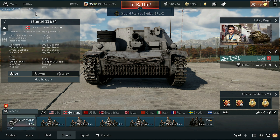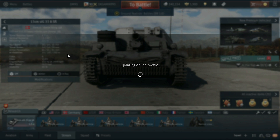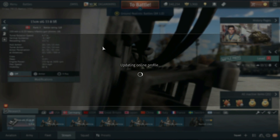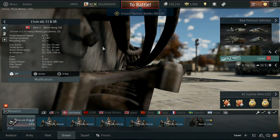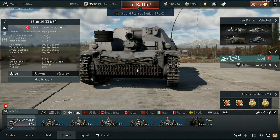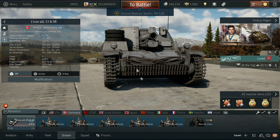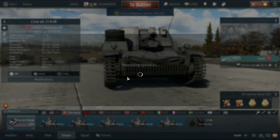I don't know why they couldn't just put Sturmpanzer 2 up there instead of all that lettering for the gun name. Anyway, you've all seen this vehicle before — it has negative 4 depression, positive 40 elevation, and a 13.7 second reload time. Kind of rough at 1.0 but not too bad. Let's go ahead and get into the battle.